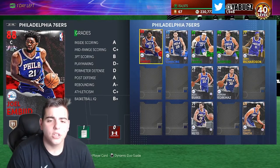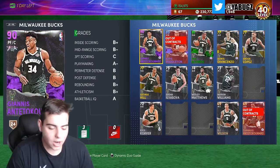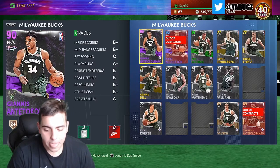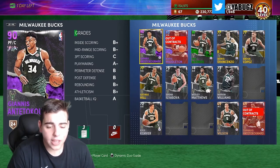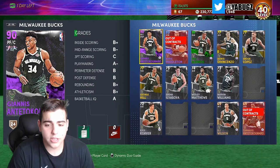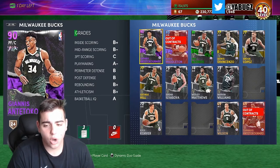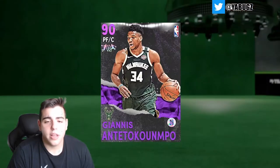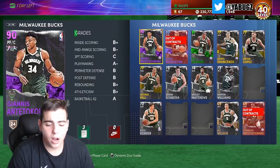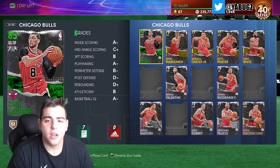So here are some cards that need upgrades. Joel Embiid definitely needs an upgrade. Giannis — last year they released about 10 Giannis cards in MyTeam, maybe more: three pink diamonds, two opals, three diamonds, an amethyst — about eight to ten total. We're gonna see Giannis this season. Don't know if it's gonna be the seasonal award, but that would be crazy.